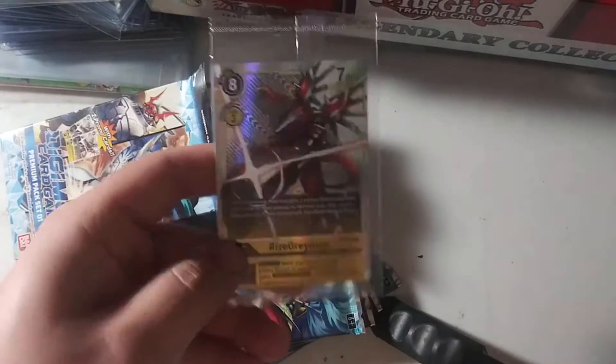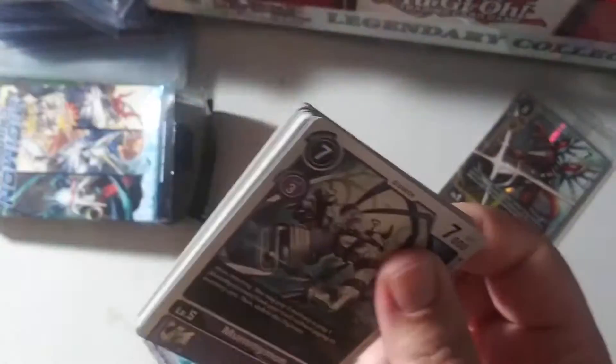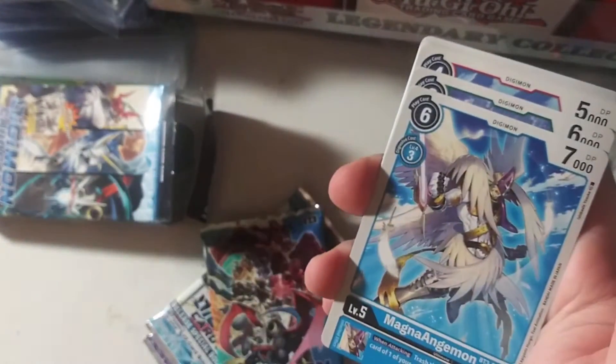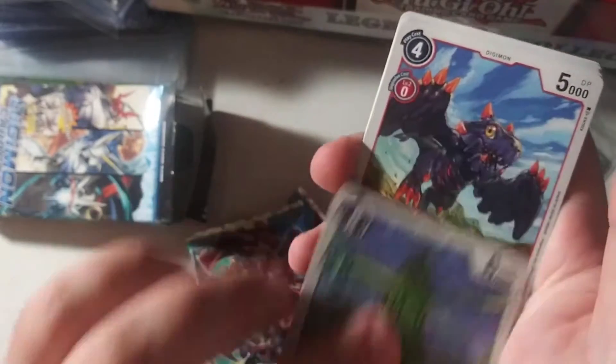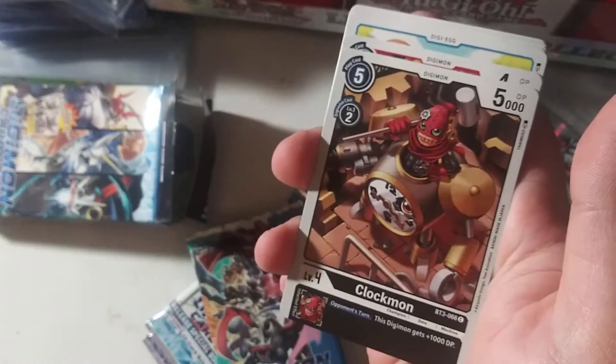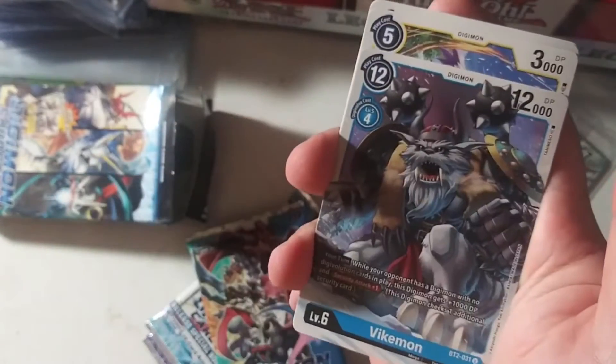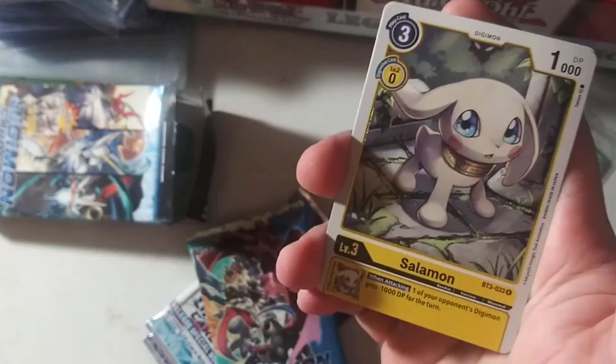As always, you get two promos. Rise of Greymon — nice. Let's do 1.5. I did pull a secret out of the first one, so I'm gonna pull at least two hits from this one. So we got Mummymon, Cherryblast, Magnangemon, Argomon, Volvomon, Clockmon, Hawkmon, Dimivimon, Bikemon, Gatomon, Salomon, and Sylphimon.